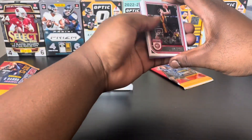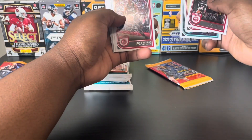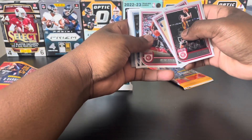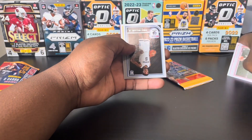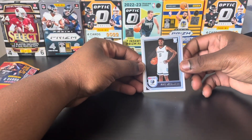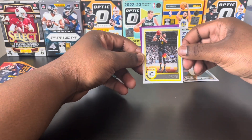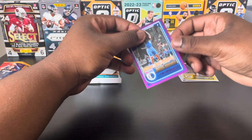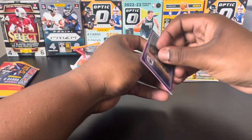I think we have ripped NBA Hoops before — not sure. We got Trey Young, Scotty Barnes, Cody Martin. We got Justin Holiday, Luka, and our rookies — Vince Williams. For color we got Rudy Gay, and a purple Tim Hardaway Jr., not numbered or anything.